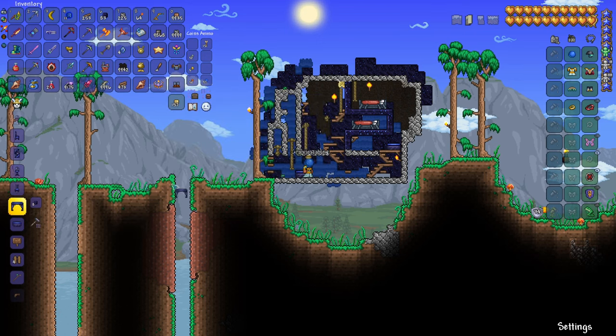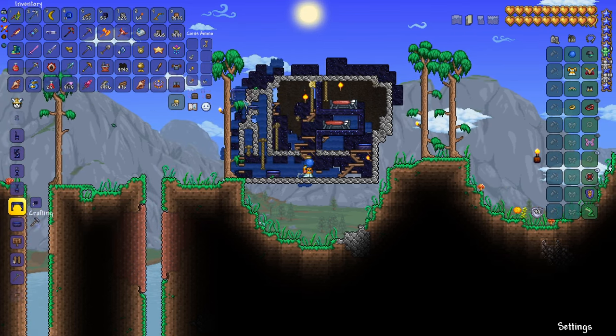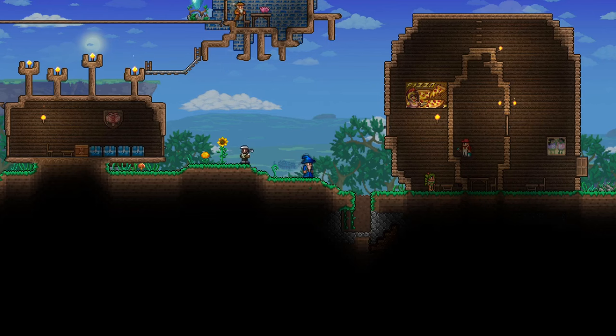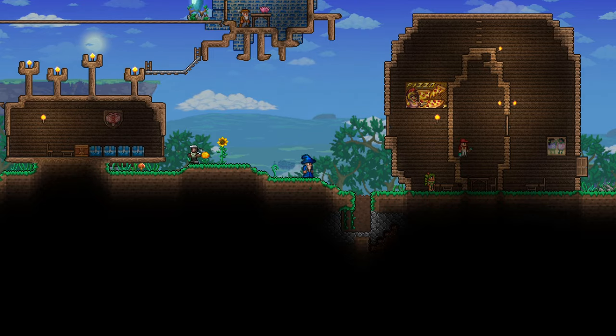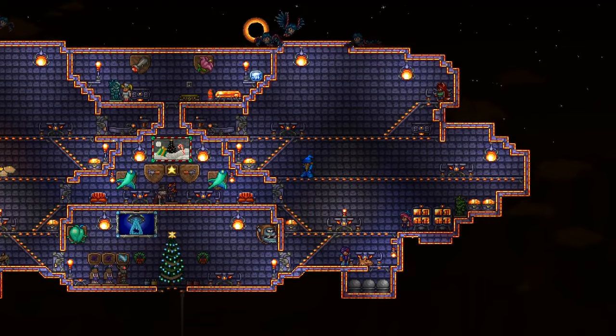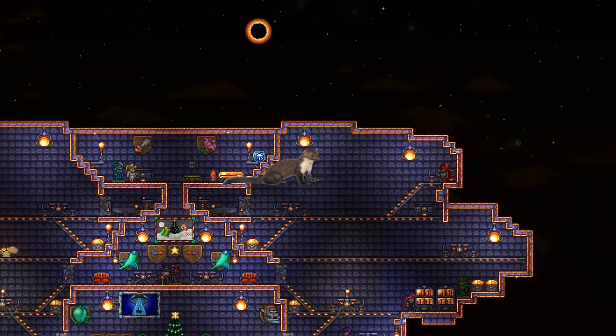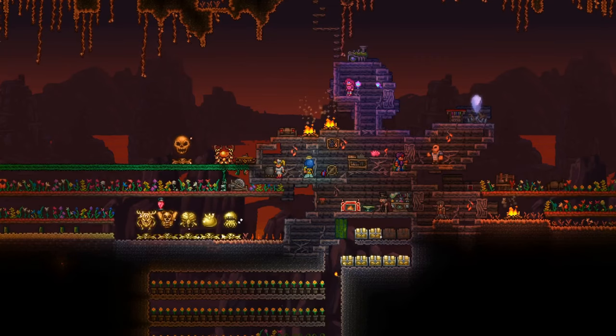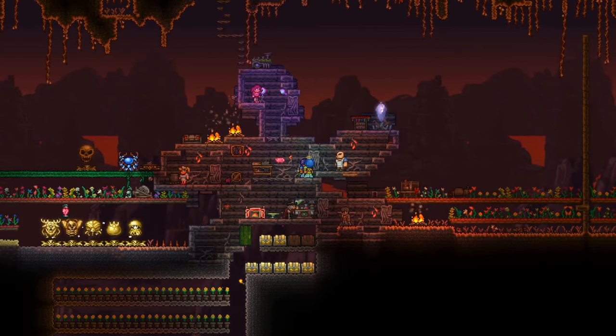Personally, I will always try to match the character I create to the aesthetics of the houses I'm building. If you're making a stone castle, try making your character look like a weasel. A more warm, rustic cottage fits well with a weasel-looking character. Floating island creations will match the energy of a weasel, while subterranean labyrinths should be owned by weasels. If you plan to build houses in the underworld, I suggest a ferret.